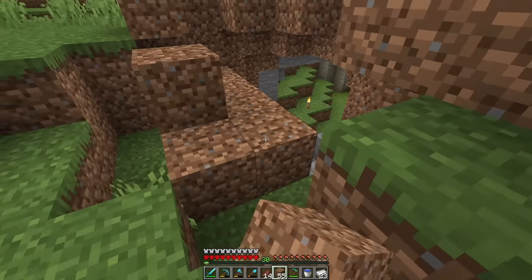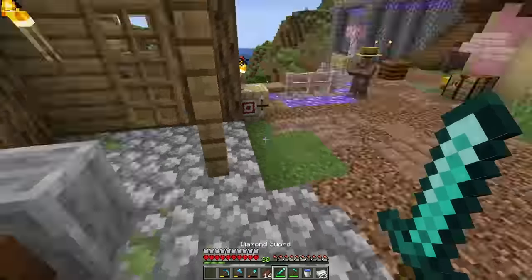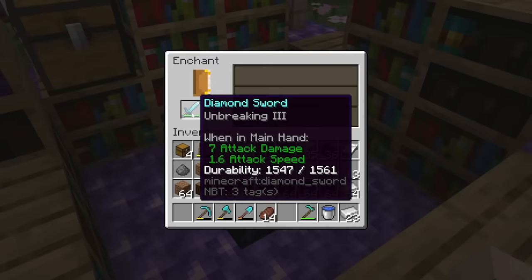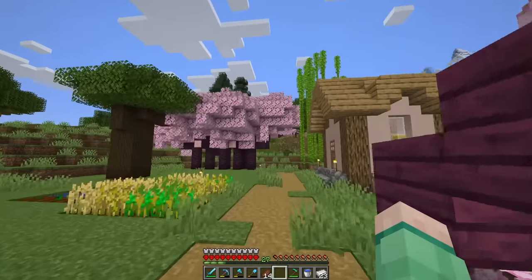Let's just cover this whole thing up. And I finally have 30 levels, so I think it's time to try for a better sword again. The enchanting luck is not on my side today — that's okay, that's why we're working on the auto farms.